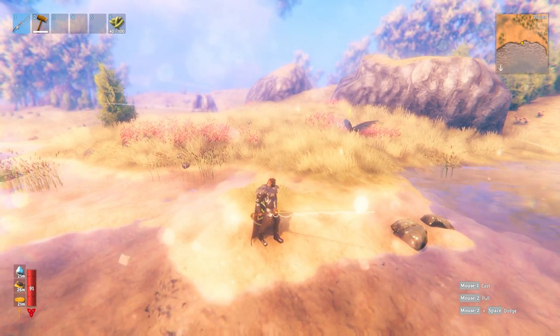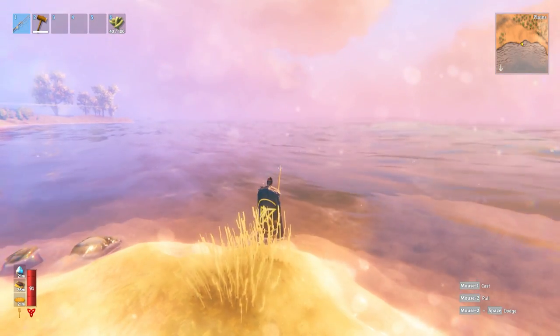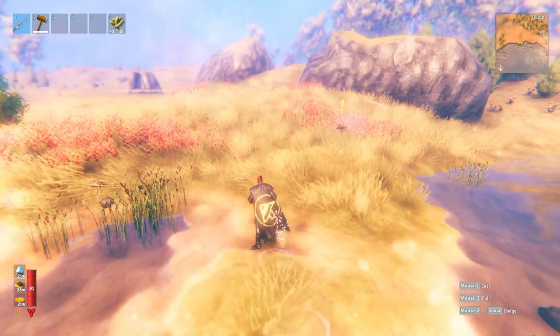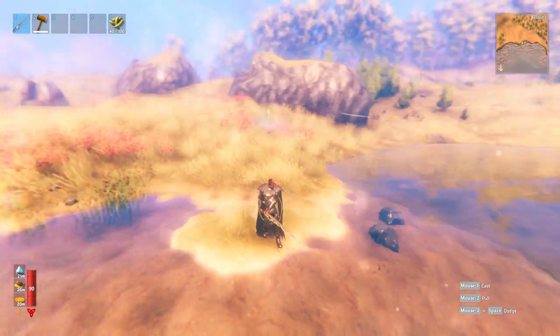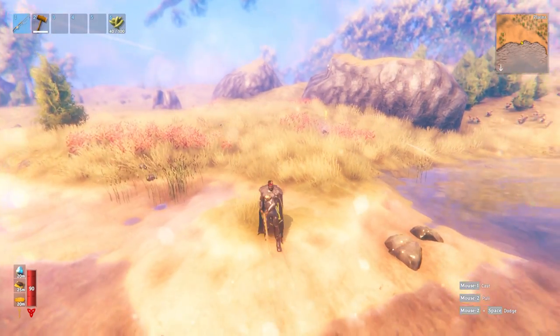When you're fishing in different biomes, it is very important to keep an eye on what's going on behind you. If I'm in the plains here just fishing away, a deathsquito can sneak up behind me or a load of fulings. So definitely keep an eye on that. You may even want to make little protected fishing areas depending on how much fishing you intend to do. If you are new to Valheim, I definitely thought this was worth a mention.